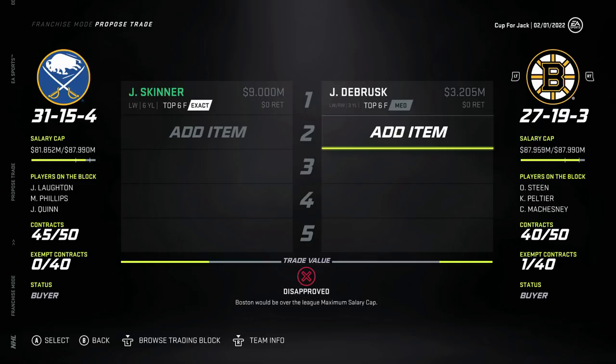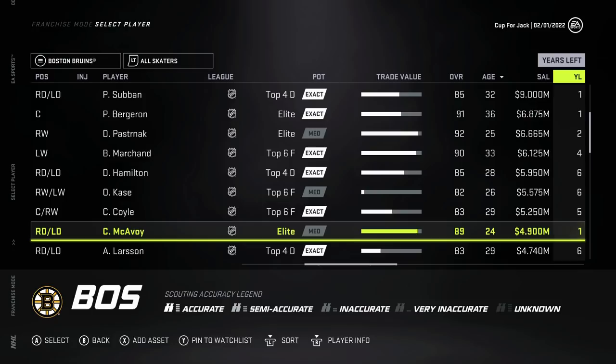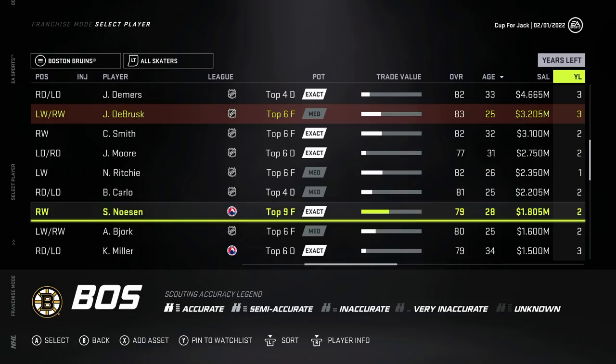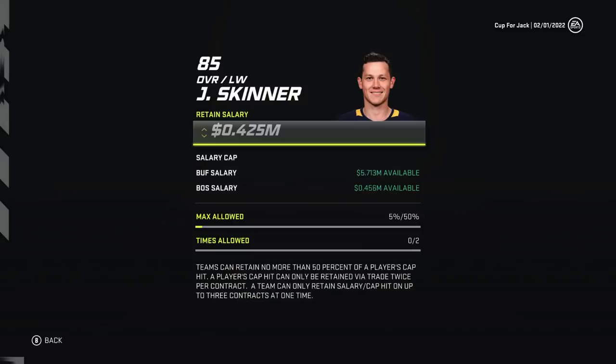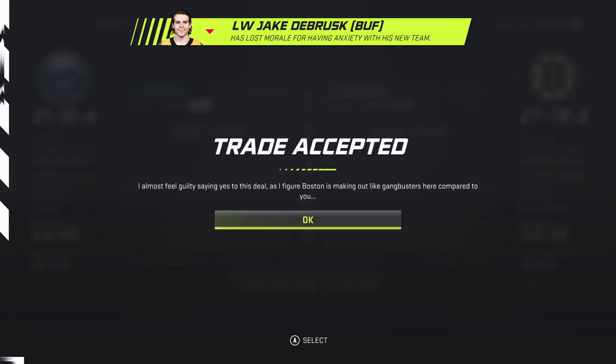We could take on a bad-ish contract from Boston. Andre Kasha - six years at five million, that's a lot of money. Do they have John Moore or Nick Ritchie? I want a one-year deal. I guess Nick Ritchie - he's actually not bad, he's a power forward. We can also eat a little bit of Jeff Skinner's cap. If we eat a million bucks for Jake DeBrusk, honestly that's a huge win. Will this trade go through? Trade accepted! Oh my God, I can't believe they did that. I mean I can because the trade values are glitched, but Jake DeBrusk is our third line sniper. Welcome to Buffalo.